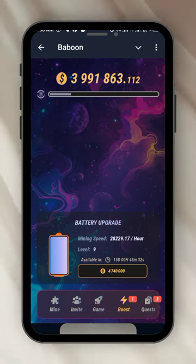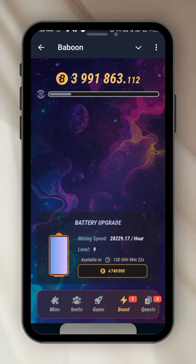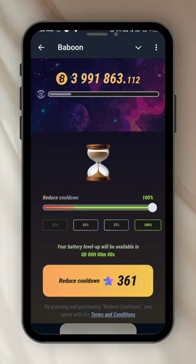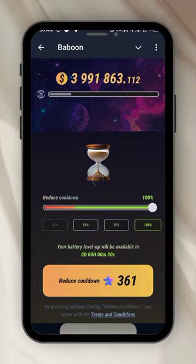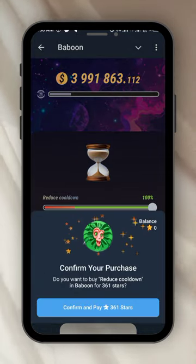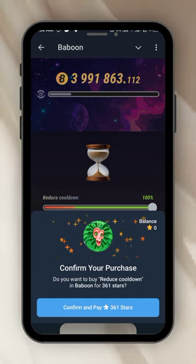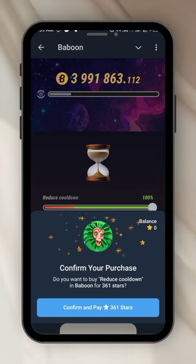I have to buy the battery level — that's where my coins come in. I need four million seven hundred and forty thousand coins to buy another battery to upgrade it. But it's telling me to buy Telegram Stars, which cost real money. I think one Telegram star is around one dollar. I don't have any, so I go back.